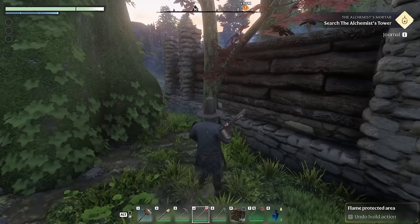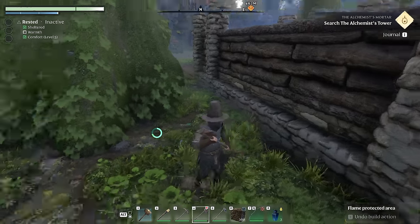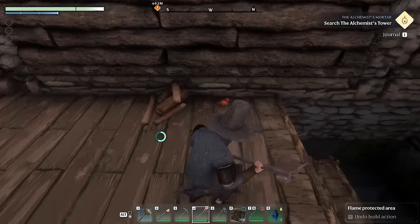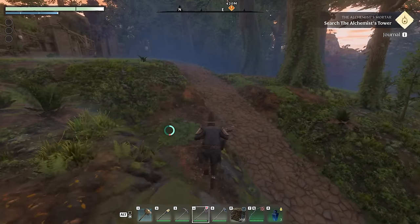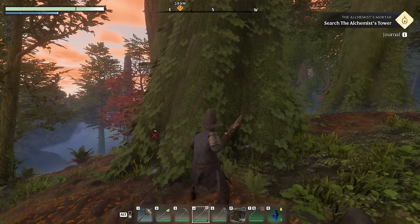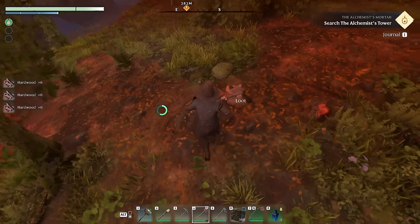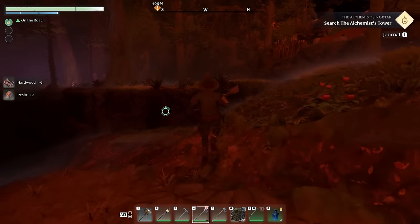I noticed there's a tree right here that's going to be a little too close to the house, so I'm going to cut this one down. I actually haven't cut down any trees yet in this forest biome — looks like that dropped some resin and some normal wood logs. I'm curious what happens if I cut down one of the really big trees. Ooh, and that's how we get hardwood — that's awesome! I do wonder if the carpenter unlocks anything new with hardwood.